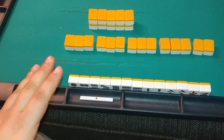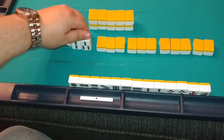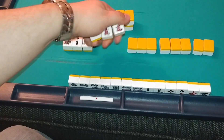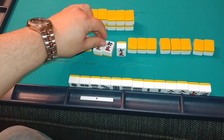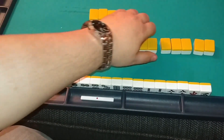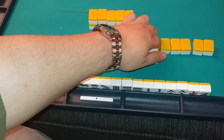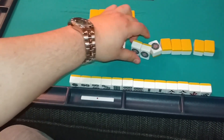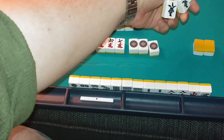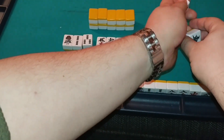There are three suits in Mahjong: you have the bamboos, you have the characters — make sure you have a reference with you if you can't count one to nine in Japanese — and you have the dots. And then you have the honor tiles: these are winds, dragons, etc.